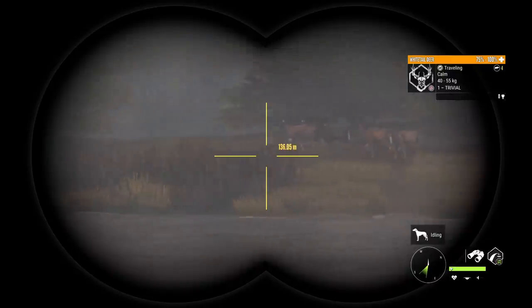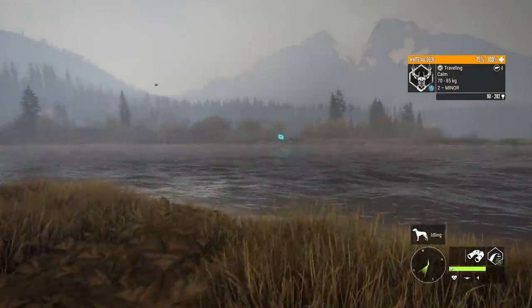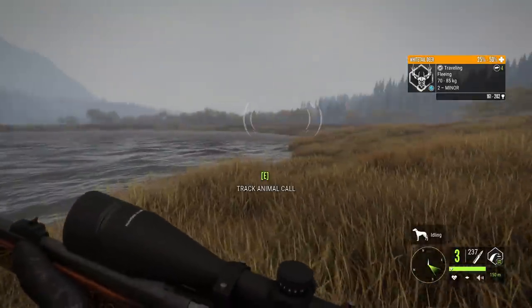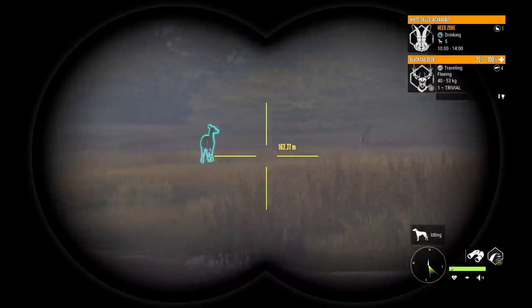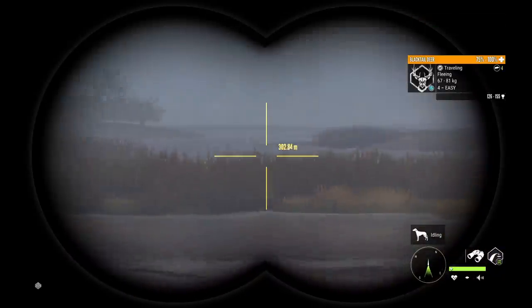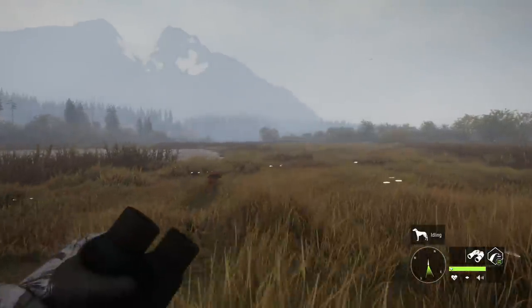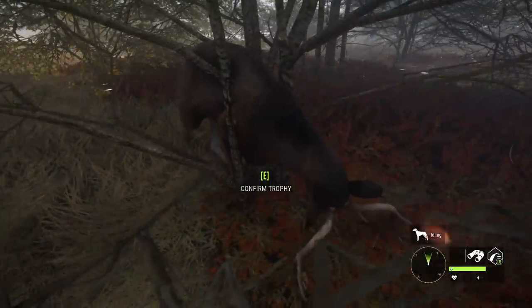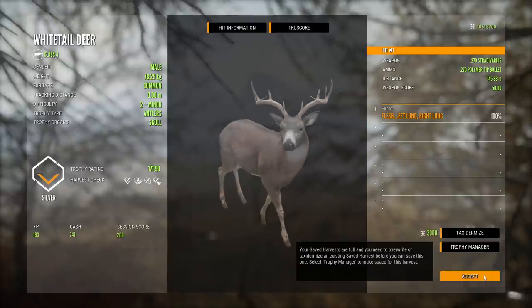It's been an odd thing so far — the couple of whitetail herds we've seen have been all like this, with just average size whitetail bucks, and they've just been traveling despite the fact that we're well into whitetail drink time. Before they get too far I'd like to take one, just with the 270 Stradivarius. He dies in the middle of a bush — a 171.9 scorer. We expect him to be a silver with that rack, but I'd still like to find a better one.